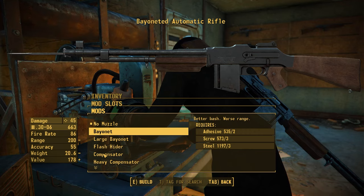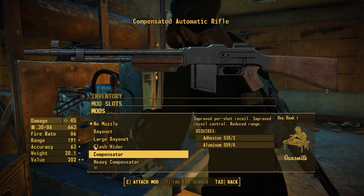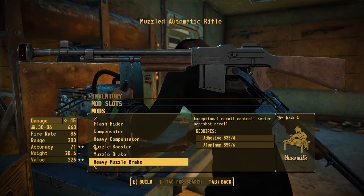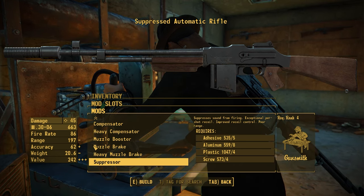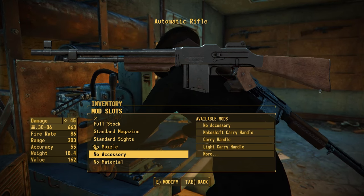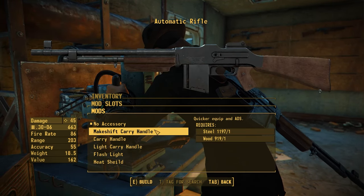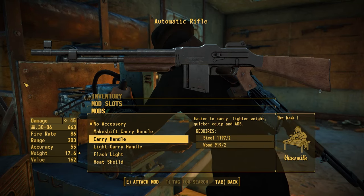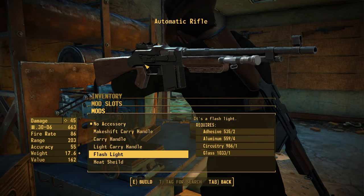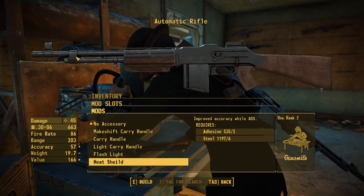For muzzles, you have options for no muzzle, a bayonet, a large bayonet in the form of a bowie knife, a flash hider, a compensator, a heavy compensator based on the actual Colt Monitor compensator, a muzzle booster, a muzzle brake, a heavy muzzle brake based on a Dushka muzzle brake, and a suppressor — though running this thing suppressed seems counterintuitive, the option is there. There's also a brand new accessory slot with options like a makeshift carry handle made from a screwdriver — there's no carry handle by default, you add it optionally. Other accessories include a standard wooden carry handle, a light plastic carry handle, a functional flashlight that works with different attachments, and a heat shield that offers a little accuracy bonus while aiming down sights.